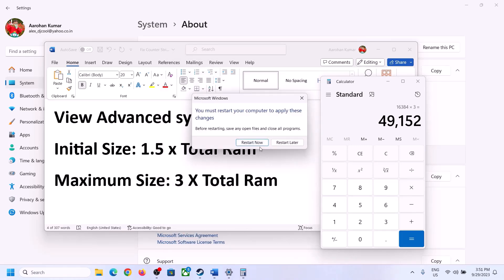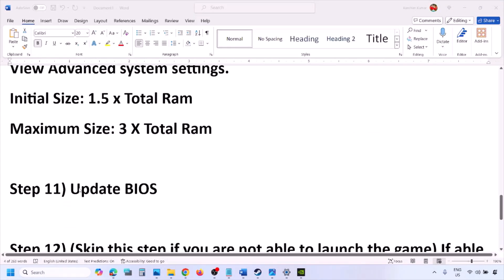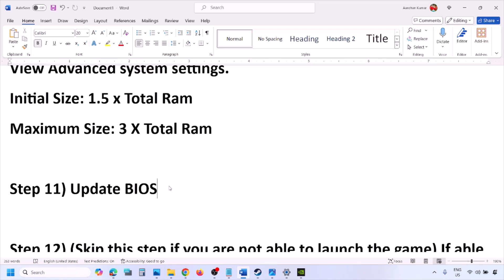Make sure you restart your computer after increasing virtual memory. The next step is to update the system BIOS. Go to your system manufacturer's website — if you have a Dell go to Dell's website, Lenovo go to Lenovo's website — select your model number, find the latest BIOS update on the software and download page. For laptops, make sure the battery is above 10% and the charger is connected before updating. During the BIOS update your system will restart — do not unplug the power cable. After the BIOS update, log in and launch the game.